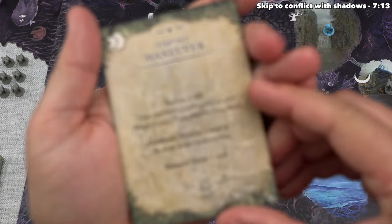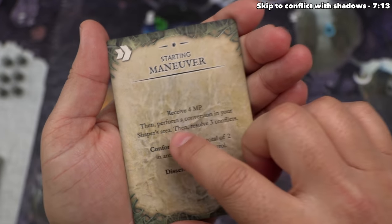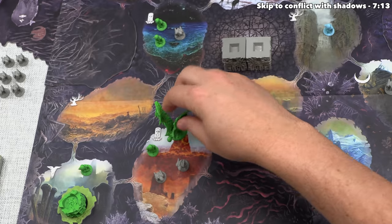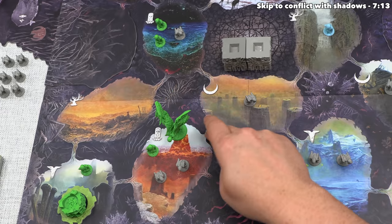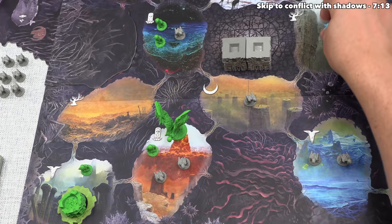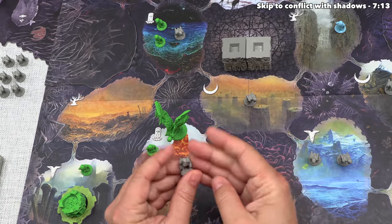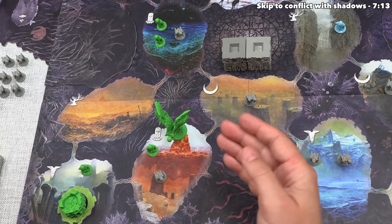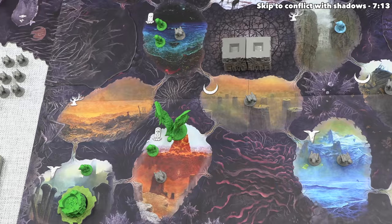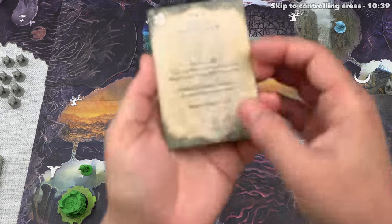We've finished movement and now we can perform a conversion in our shaper's area. A conversion means we select an opposing unit — a shadow or opponent's follower — remove it and put it back to the associated supply, then place one of our own followers into that spot. We've essentially converted that shadow into one of our followers.